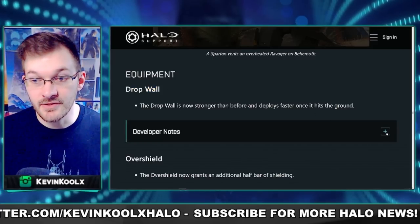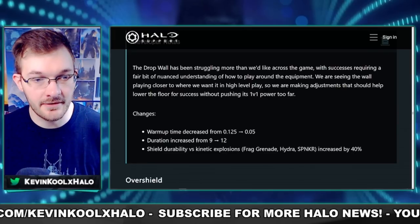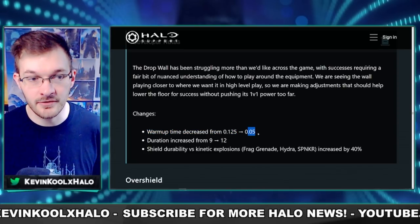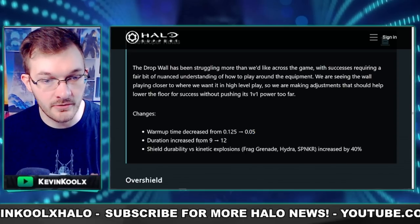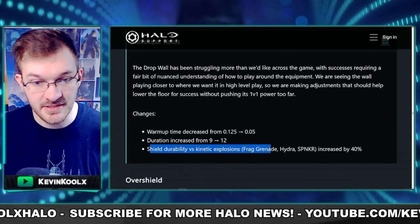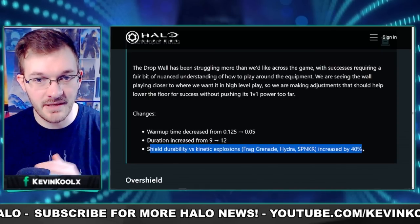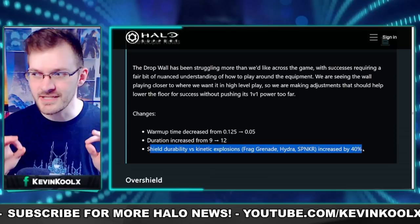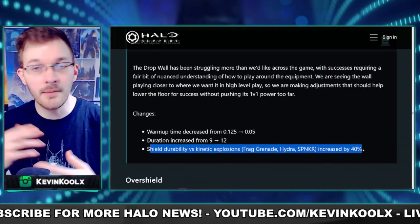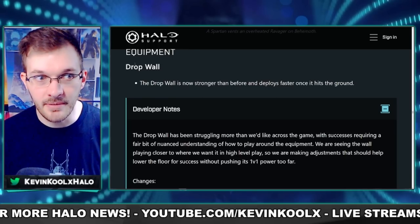We now have specific details about the Drop Wall improvements. The warm-up time has been decreased from 1.25 seconds to 0.5 seconds, so it should pop up much faster. Duration increases from 9 to 12 seconds, and shield durability versus kinetic weapons like frag grenades, Hydra, and Spanker is increased by 40%. This is a great buff — it helps without overly disrupting Battle Rifle gunfights.